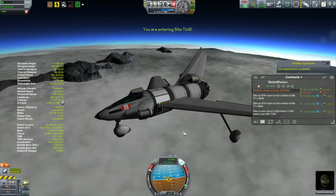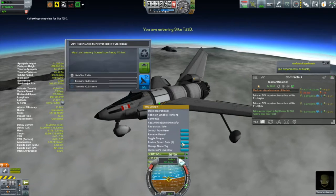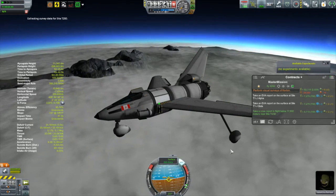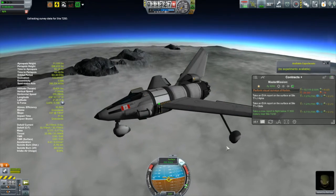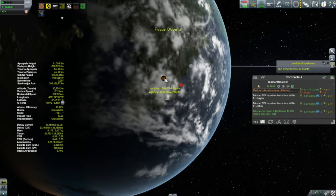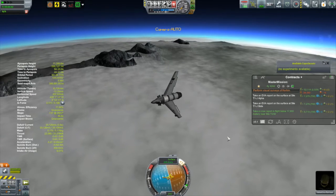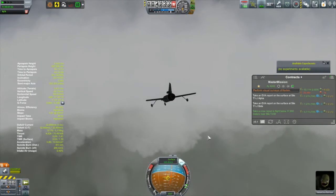So here we have the Otter 1 picking up a crew report over the grasslands that are to the west of the KSC. And then it comes time to put this thing down on the surface and pick up an EVA. I'm a little nervous about these guys because they look to be very much in those mountains that you see there.